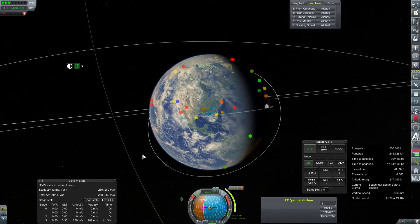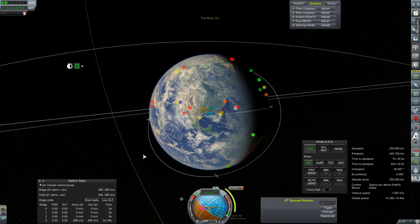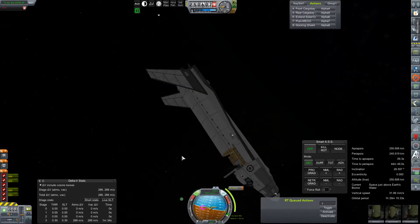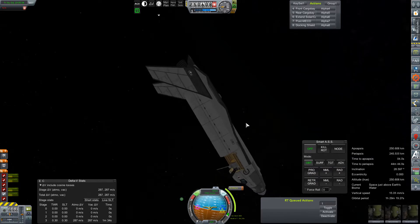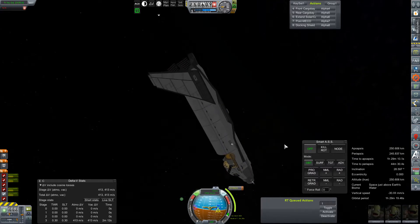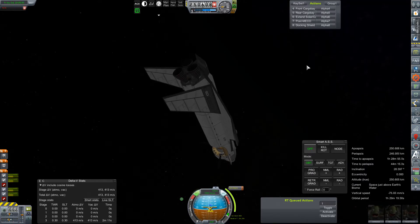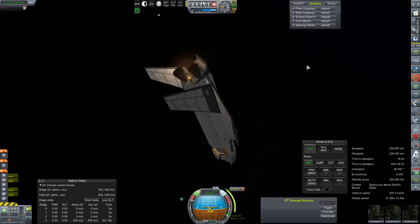I don't really have the glide slope for this thing dialed in just yet, so I'm kind of firing in the dark. Although now in retrospect, I will realize that MechJeb's landing prediction does deal with glide slope a little, I think. So maybe next mission out we'll give that a try.